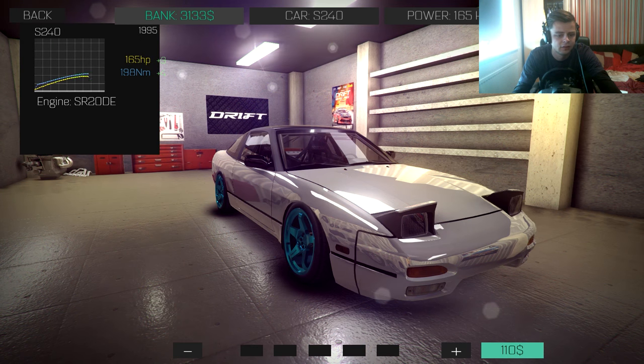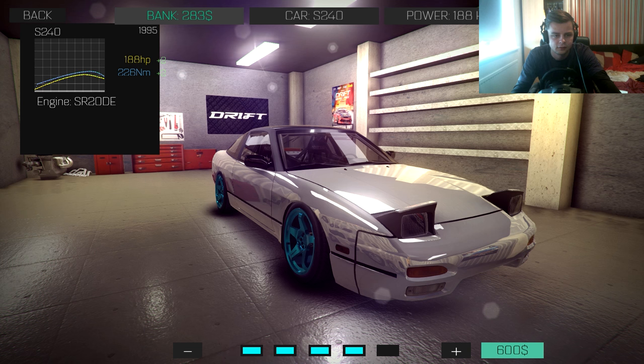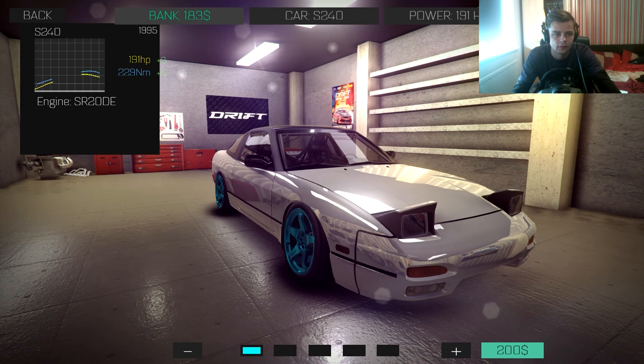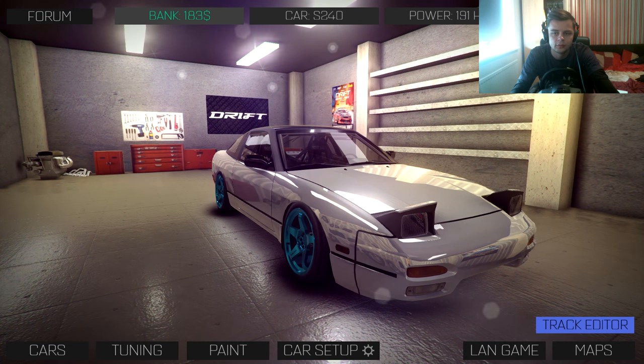Let's just go block here, might as well go all out - balls out. That's one thousand five hundred for pistons, getting all our balls out. We've got two hundred dollars left that we're just gonna slap in. There we go - we've upgraded our car a bit, got some more power.